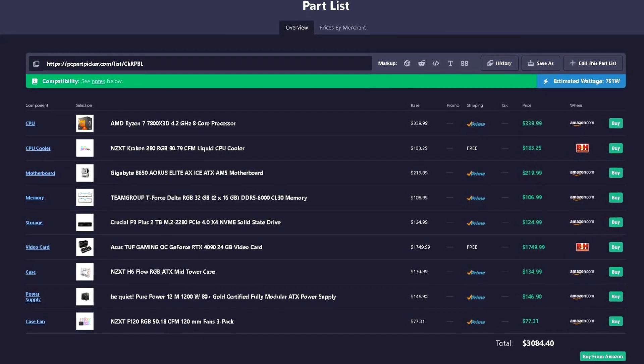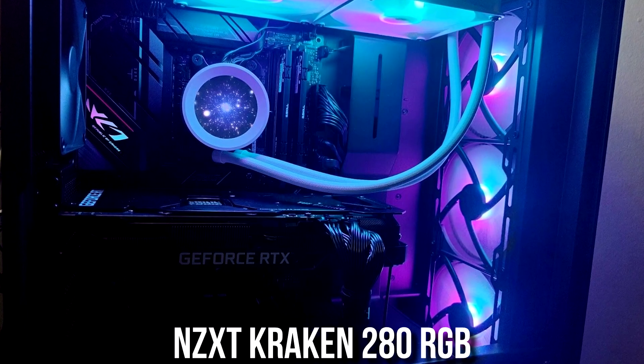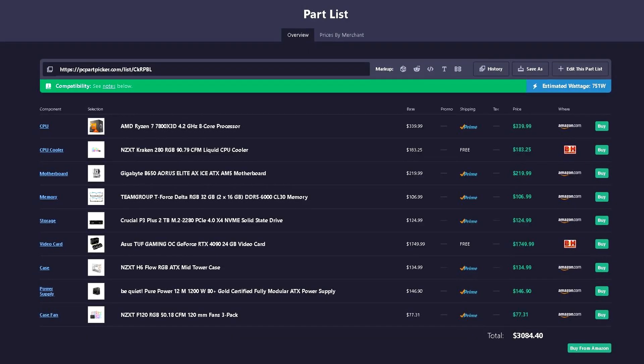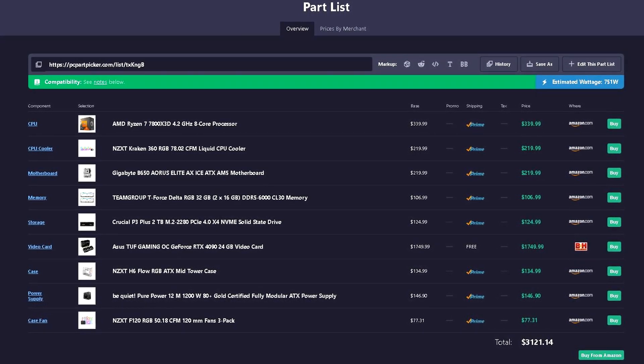If you want to spend a bit more, you can go the NZXT route with the H6 Flow case for better airflow, and an NZXT 280mm all-in-one liquid cooler for the full NZXT look — total comes to around $3,080, still within your budget. If you want to spend even more, you can upgrade to a 360mm NZXT AIO instead of the 280mm. It's basically the same for this CPU but if you plan to upgrade to a beefier CPU in the future, the 360mm cooler will handle it easily. That build comes to around $3,147.